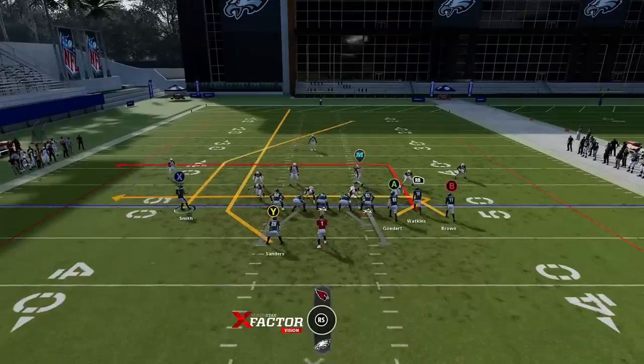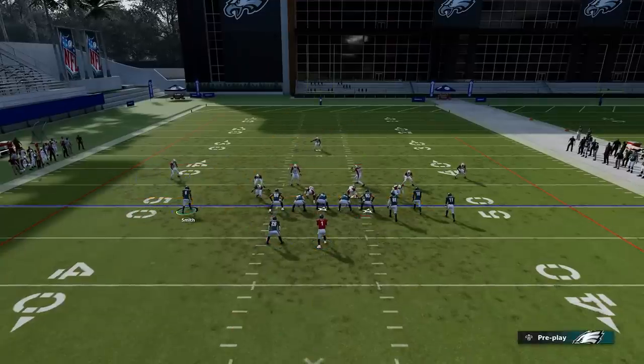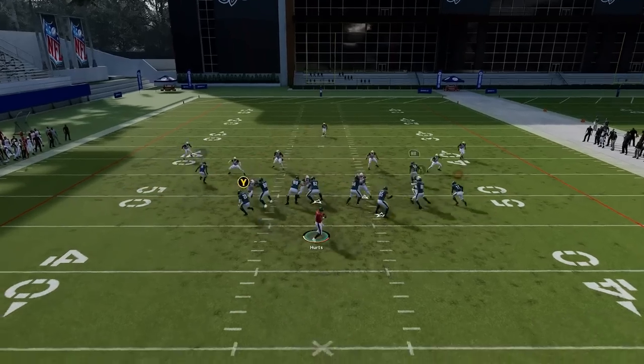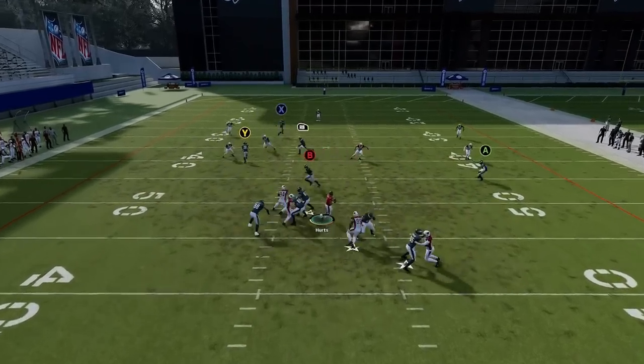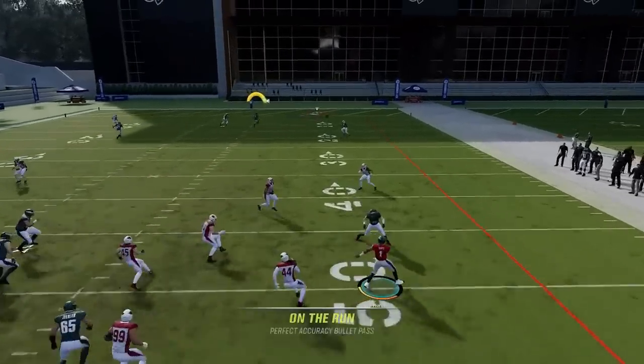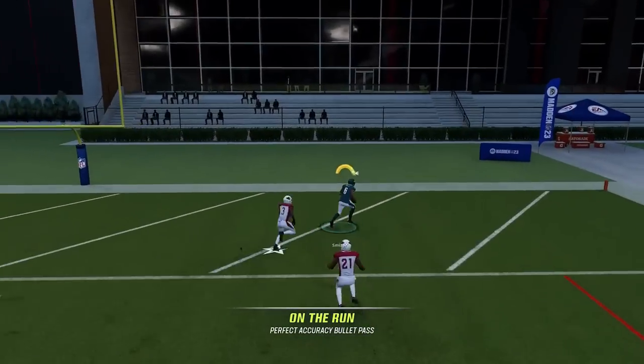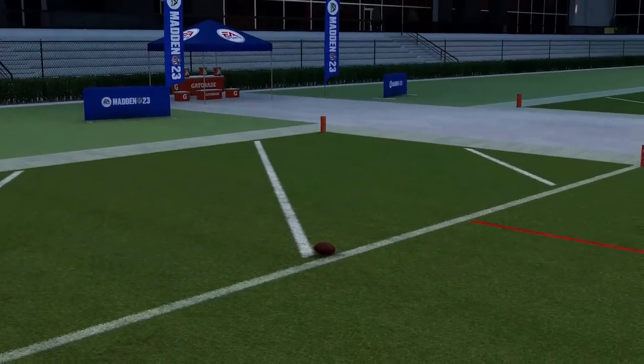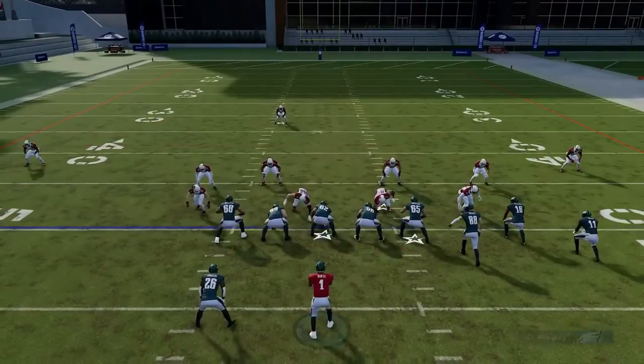Next up we'll do Cover Three. Against Cover Three you're not gonna have a lot of pass protection, but if you have a mobile quarterback you can survive in the pocket long enough to make a one-play touchdown. Put the Y route on a streak, leave the X route alone, and he'll basically cross the field quick enough for a one-play touchdown. Like I said, you don't have a ton of time in the pocket, but it is a one-play touchdown against Cover Three.